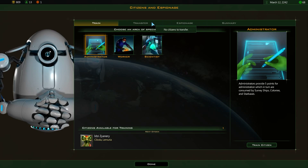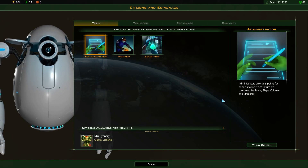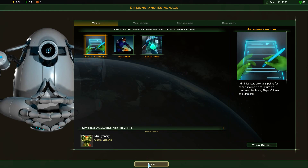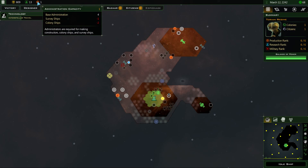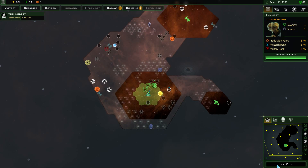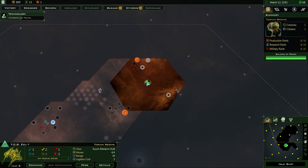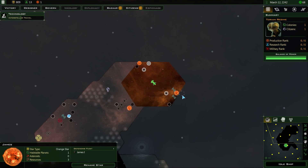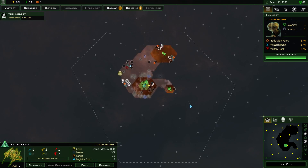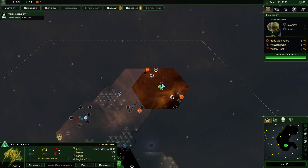I'm going to hold off from selecting a citizen because I'll most likely want an Administrator, which allows me to colonize more, get more starbases, or even survey ships. But I've got an administration point so there's no point picking them yet. I don't think you should pick your citizens until you actually need them, or you're certain about the pick you want. I'm not going to pick them yet anyway.